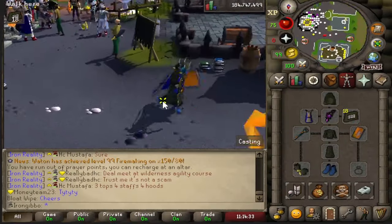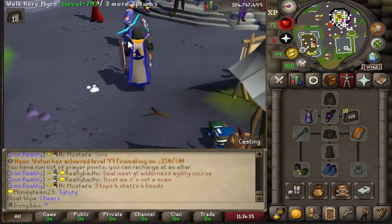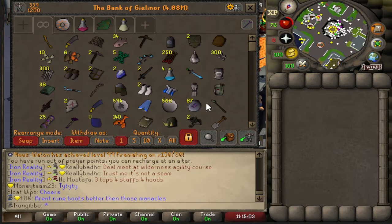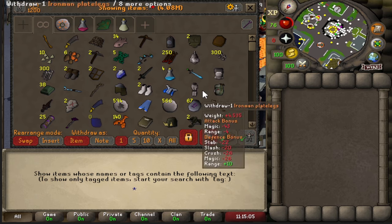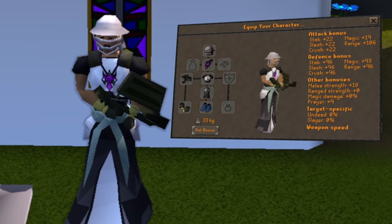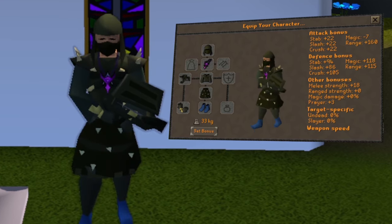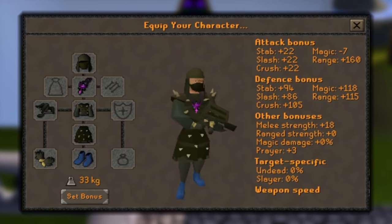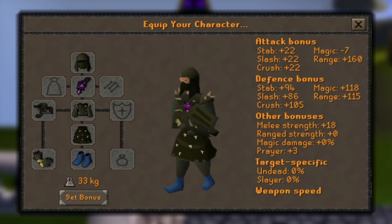I've been thinking for a while now — what piece of armor do I have to upgrade to get this kill? The one thing that sticks out to me has to be the full elite void. The damage input just isn't there. So I've decided we're going to swap it over to a full Karil set — a massive plus 160 range damage. If we can't kill Zora with this armor, I don't think we'll ever get the job done.